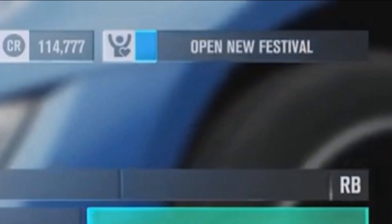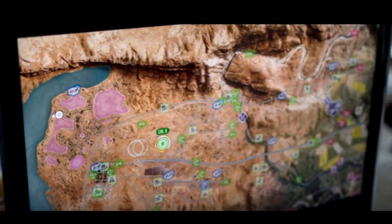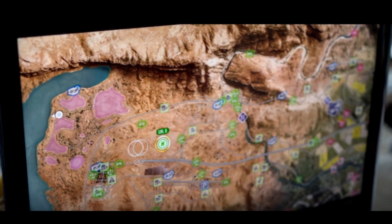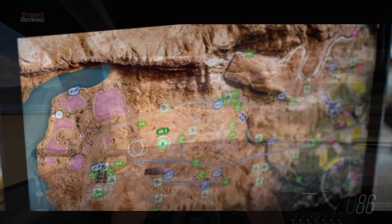In the top right corner it says 'Open New Festival' with a progress bar. What I'm thinking is that you're going to have to actually progress to level up your festival sites. There's also a screenshot showing that festival is at level 5. So I'm guessing we've got to level up our festivals, and it's very nice to see that you're going to have to actually build it up. There's actually a bit in the gameplay which shows this — very interesting to see.